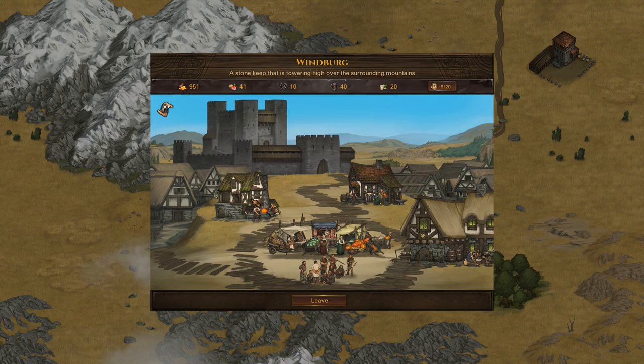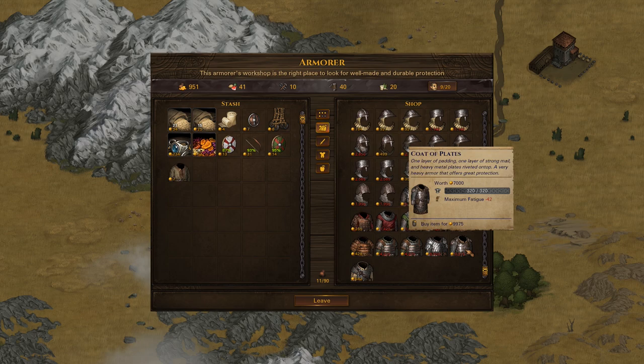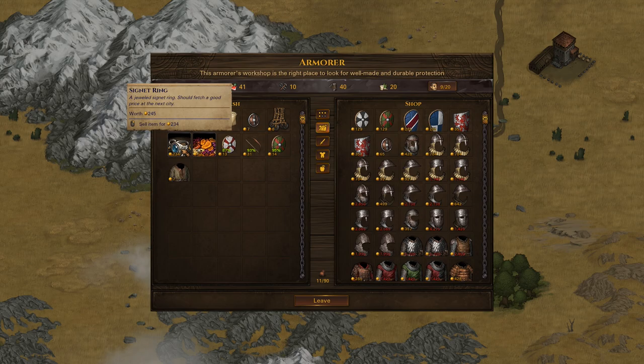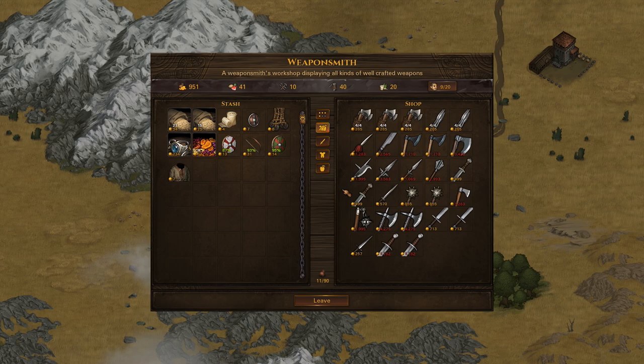Oh, there's an armorer right here — okay. Most of the time you actually have to buy the best gear in this game. You will get loot from various encounters, but the best gear is usually bought, not looted — and it's quite expensive. Worth 7,000 — we would have to pay almost 10,000 here. How much can we sell the signet ring for? 234 — just under its standard value. And there's also a weaponsmith in here, so this town is perfect. Does he have any spears we can actually afford? That would be a no.